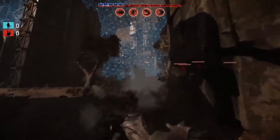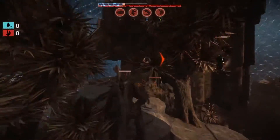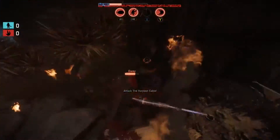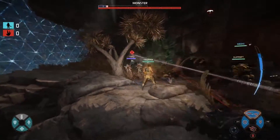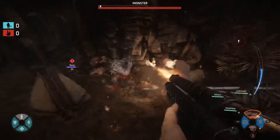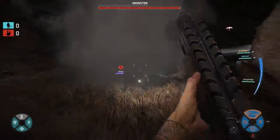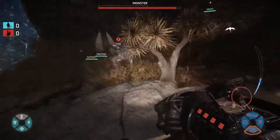Arena Mode is the new free update to Evolve that takes the hunt of Evolve and turns it on its head. In Arena Mode, you start off in an arena, so there is no hunting in this game mode. You start brawling immediately. And how many possible arenas do we have per map? We've got five different arenas for each of the 14 maps in Evolve. These have all been handpicked by the development team for maximum combat areas.